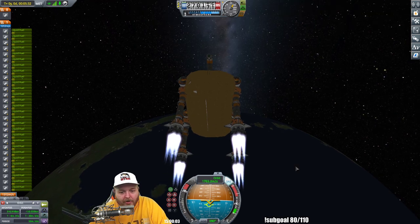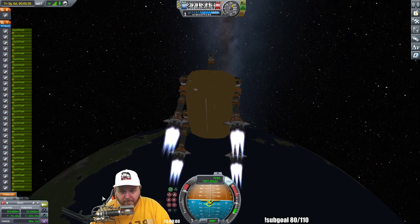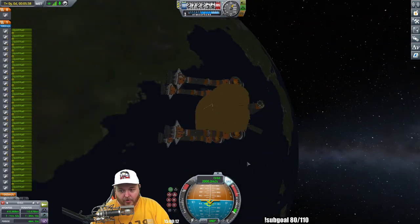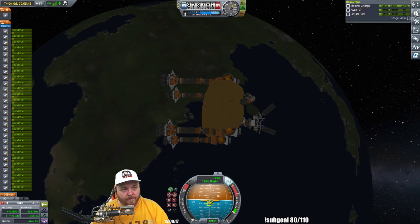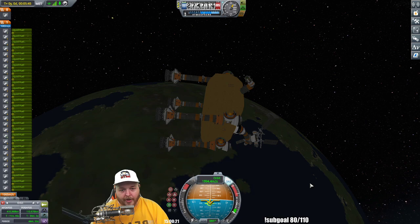The magic number for orbit around Kerbin, if you don't know already, is about 2,200. Right now we are getting there — we've actually gotten there a little early. What's our energy like? 51,000. We're going to point this out radial out so he stands up correctly.